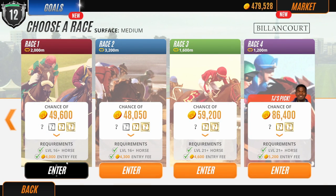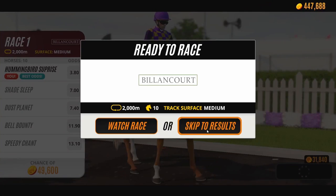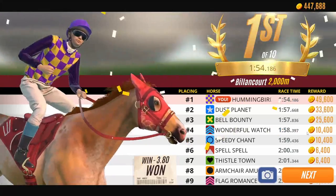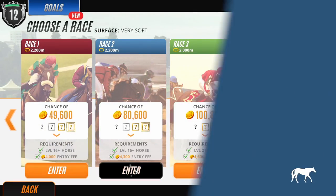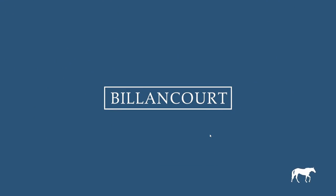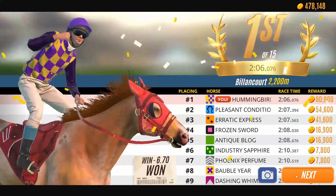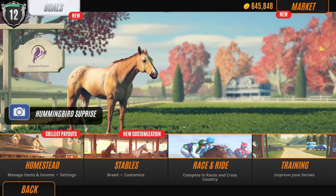Next we're gonna do some more races to get some more money, because I want to make sure we can train up our horse and also do some more breeding. We'll go with the better race, max bet, let's have some fun — the goal is to level her up completely and get another horse that's even better than her and her son. She leveled up again — level 30! We've got 5 more levels to go for her.